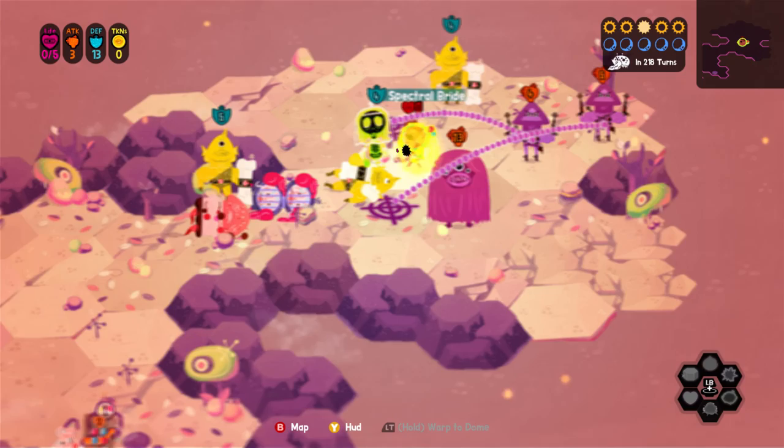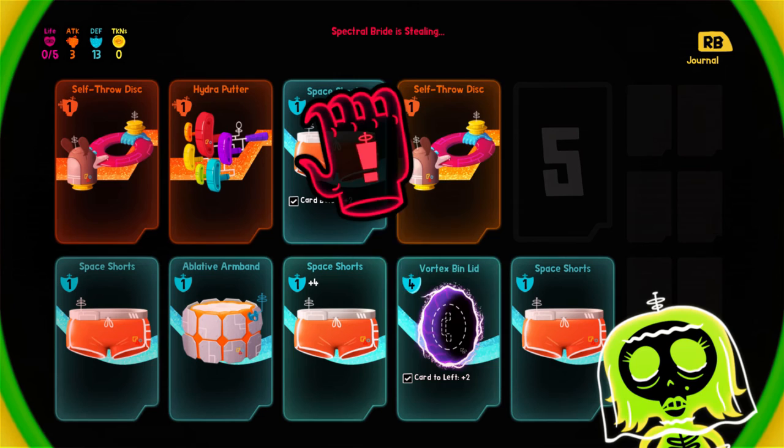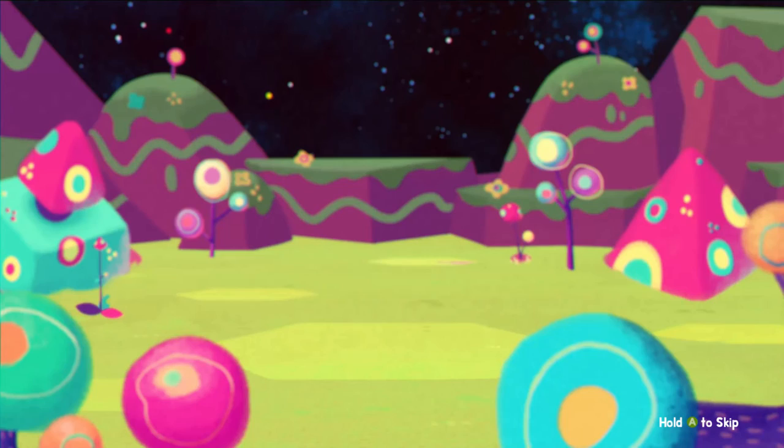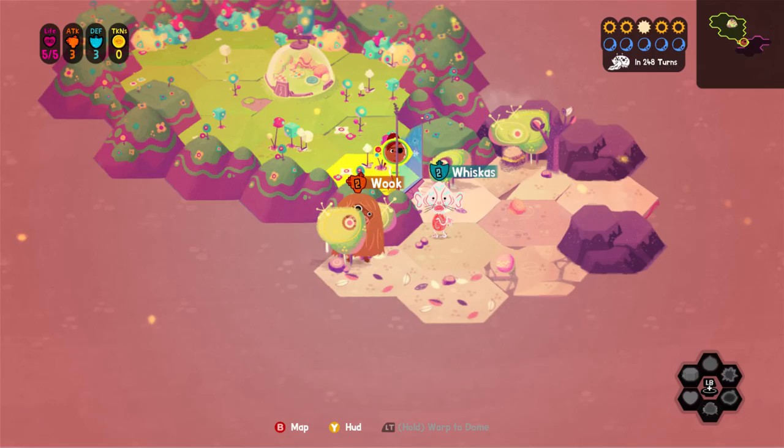Very typical is that each tile I'm moving across is one turn. You might see the turn counter in the top right-hand corner of the screen. Each time I move, it switches and allows the other characters or monsters on the screen to move. That is a very typical rogue mechanic.